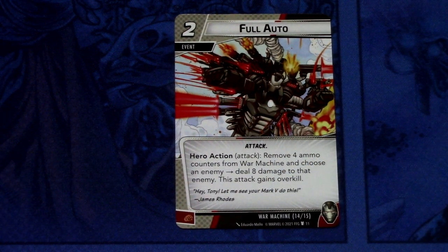Lastly, the last signature card is Full Auto. It is a 2 cost event and there are 2 copies. Full Auto is an attack. Hero action — attack: remove 4 ammo counters from War Machine, choose an enemy, deal 8 damage to that enemy. This attack gains overkill. 4 ammo counters is quite steep, but it deals 8 damage — the equivalent of Web Kick for Spider-Man. It only costs 2 but you need the ammo counters, so you need to build them up. It can also be committed as a physical resource. Those are all the signature cards for War Machine.